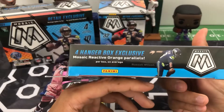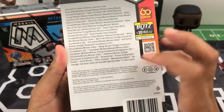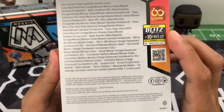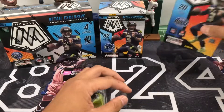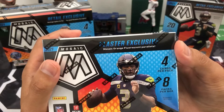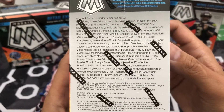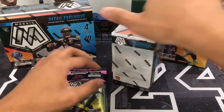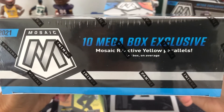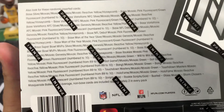In the hanger you're going to have reactive orange parallels, and you can find inserts that are orange fluorescent numbered to 225. In the blasters, you can find four mosaic parallels — exclusive orange fluorescent parallels also numbered to 225. The mega box parallels are going to be exclusive reactive yellow — you'll find 10 of them — plus pink fluorescent and green fluorescent numbered to 10.